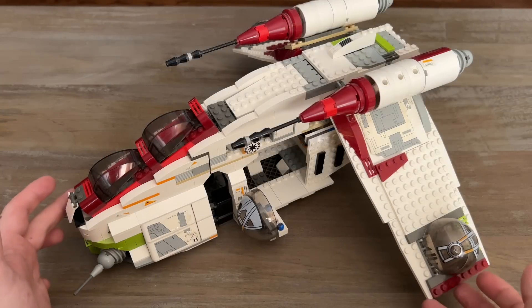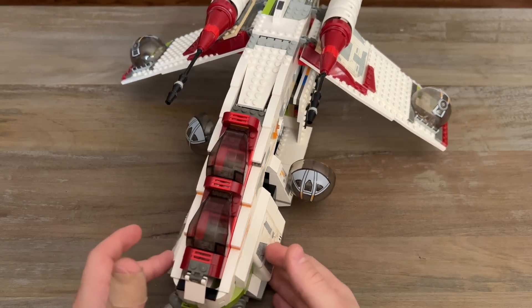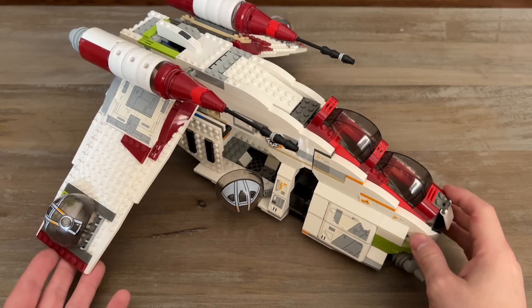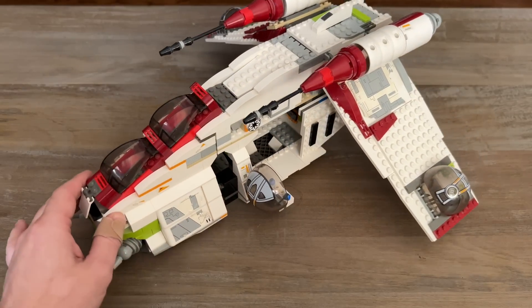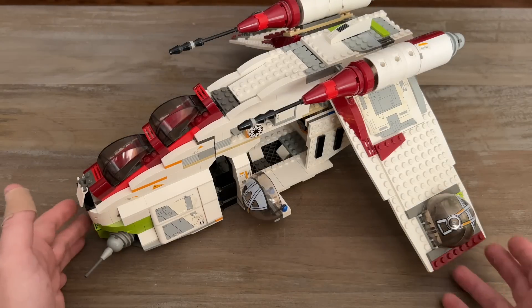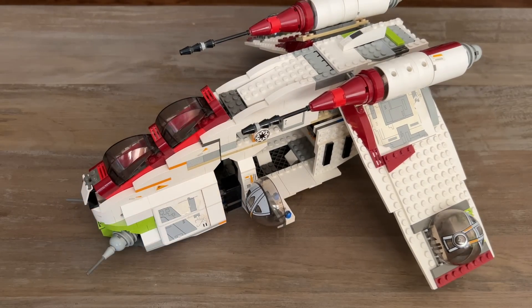To start things off, we have the 2002 Republic Gunship, which came out with Attack of the Clones. Pretty cool we got this set as we were finding out what a Republic Gunship even is. We had just under 700 pieces for this set, and it retailed for $90, which is insane because this technically has the lowest piece count of any gunship, but it's right in scale as far as size with the next two, which both had over a thousand pieces. So it's really impressive what this vintage gunship was able to bring to the table.